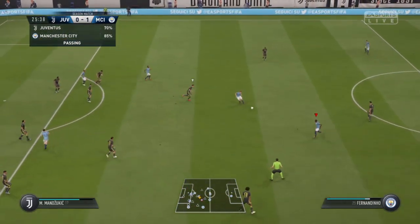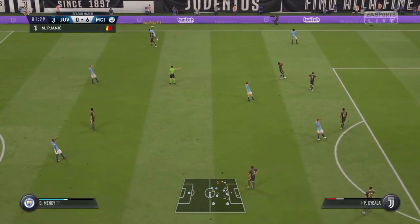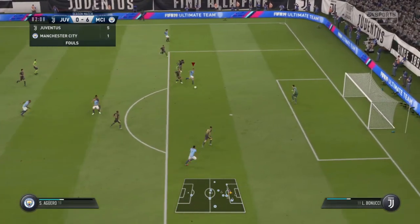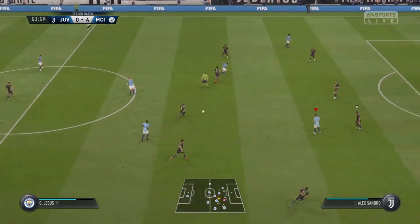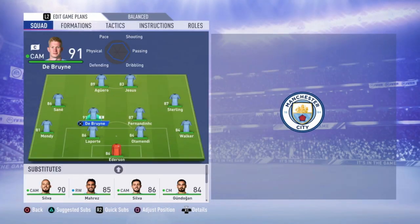Here you can see De Bruyne and Fernandinho are really good at combinations with each other when playing the ball. And with all these combinations you can create some good goals. The strikers — Aguero especially — you can almost always play the ball to him. And with De Bruyne's high attacking work rates, you can choose to play the ball back or out wide to Sané and Sterling and score your goals, as you can see in the examples.